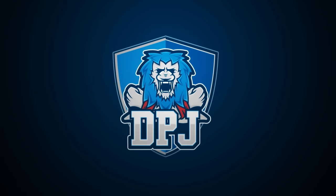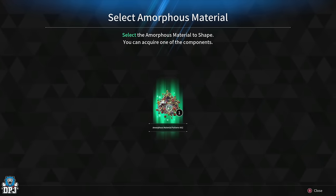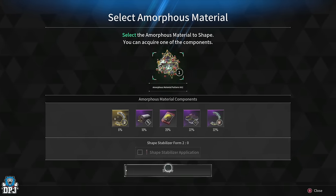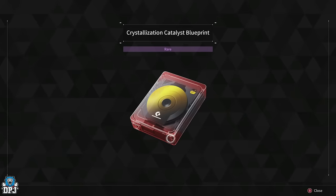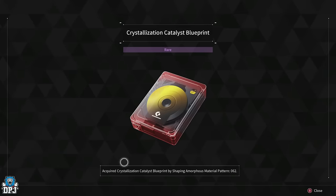Crystallization catalysts within The First Descendant are one of the most important materials for progressing and making your descendant more powerful. In this video guide I bring you an updated version on the best way to get tons of these in the smallest amount of time possible.